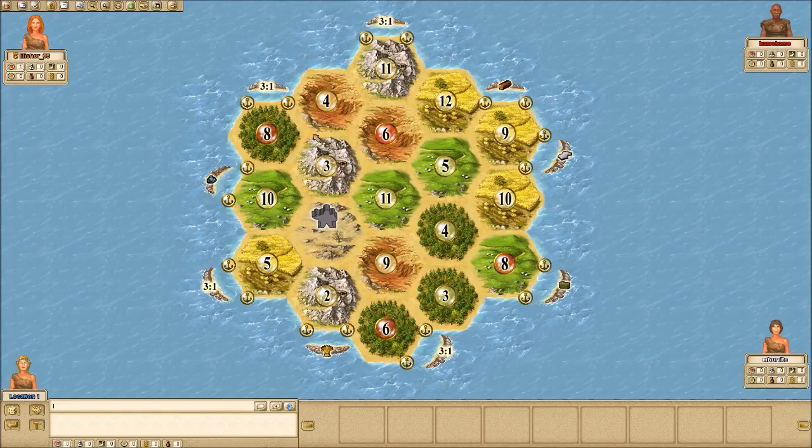In terms of the high probability spots, that 3-6-9 was worth 11 points. Orange takes the 3-4-8, which is a good spot — 10 points. The 5-9-10 is a good spot. Then 5-6-11, 4-8-10 — those are the highest producing spots.